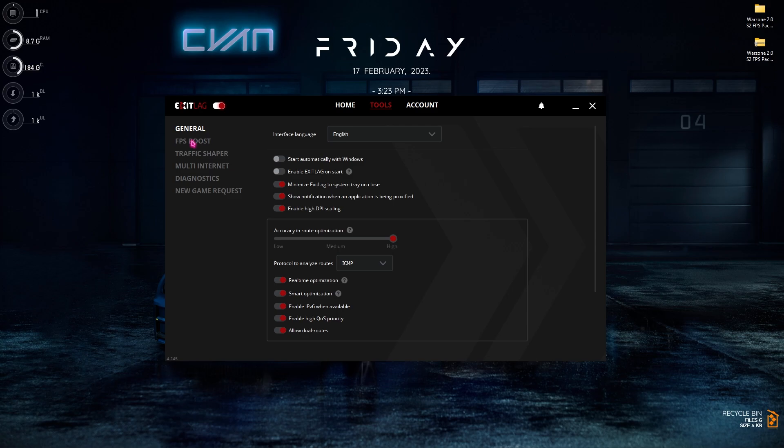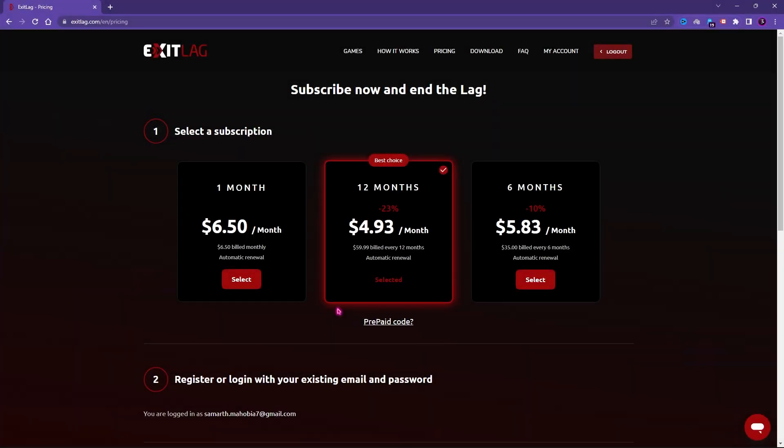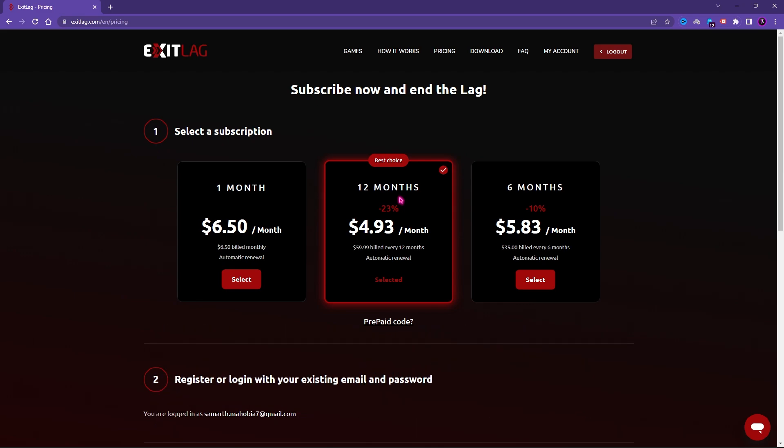One more important feature in ExitLag is in the Tools section — there's a dedicated FPS Boost section where you can enable the first, third, fourth, fifth, and second-last options to get much better performance and reduce stuttering in game. ExitLag does require a subscription plan; they offer one-month, six-month, and twelve-month plans at discounted rates. Using the link in the description saves you an extra 10% off any subscription.